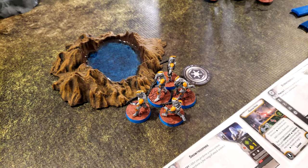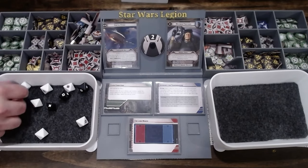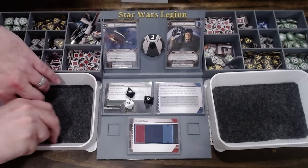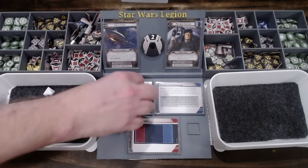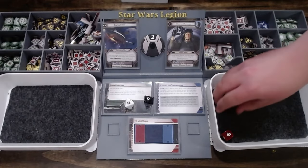B1s are going to take an aim and then shoot back at those Death Troopers. I think they'll be four hits — three hits. Minus one, so two. I'll save both.